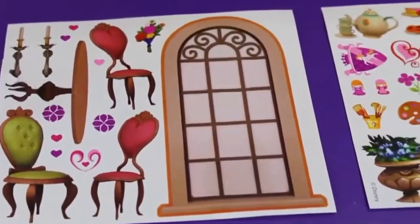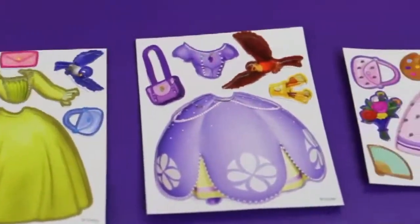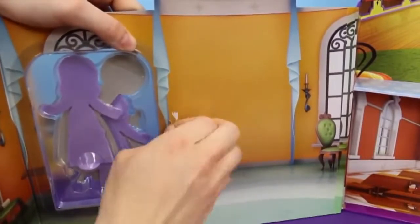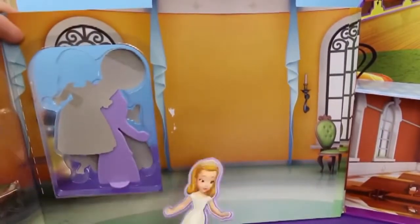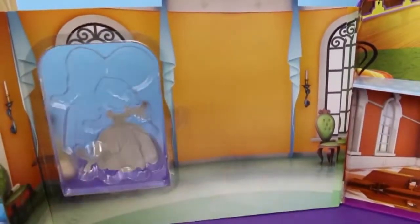Here are some stickers we can use to decorate the inside of the academy! These are the outfits for Sophia the First and Princess Amber! Let's begin decorating the academy. First, we're going to get out Sophia the First and Princess Amber from out of here — they look great! Now we're going to close that back up, that looks great as well!